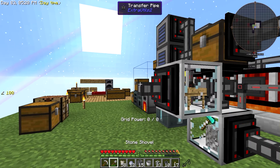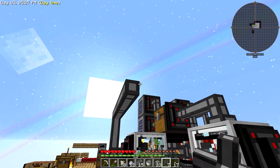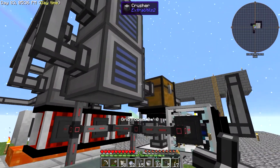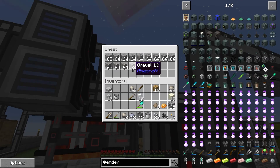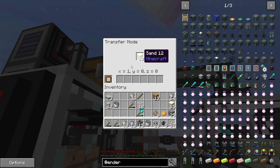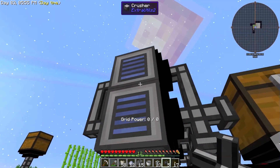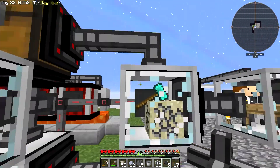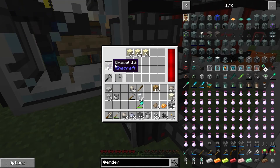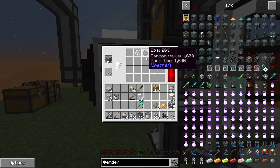I have three, four crushers here. They feed into this chest. And this chest is used to basically sort the sand and the gravel, because these guys can have a chance to produce some sand. So that feeds into here, and down here I turn gravel into sand. I actually split it up and turn gravel into some other material.